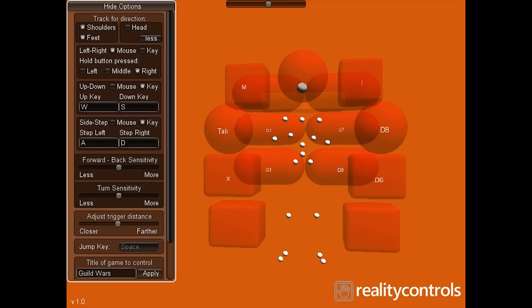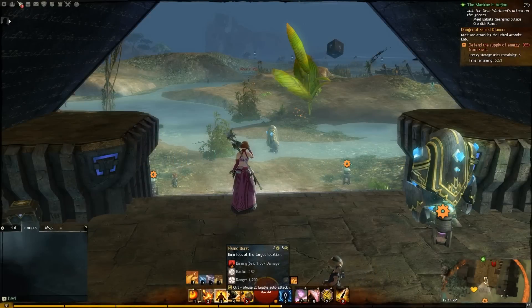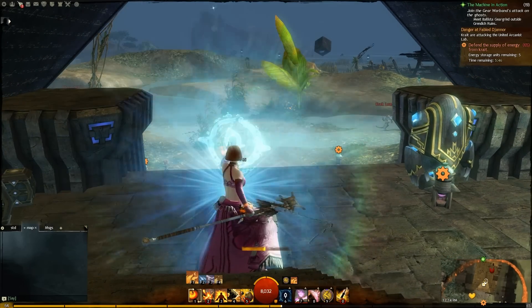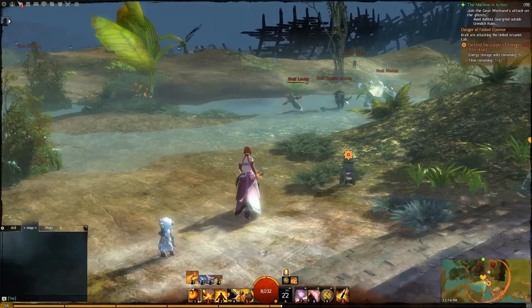Now I'll load up Guild Wars 2 and show you how it works. Control Mapper sits in the background while I play. You can see me jumping there to make sure it works, and I am doing some stepping back, then trying out my healing spell, and then heading out to go after some of these monsters on the right.